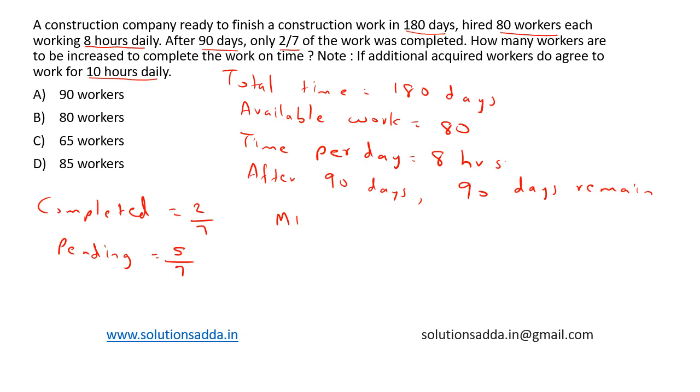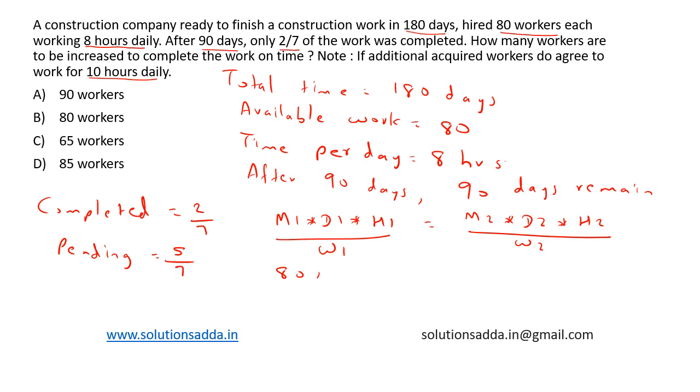From the formula, man-day-hours-work can be equated as M1 × D1 × H1 / W1 = M2 × D2 × H2 / W2. So: 80 × 90 × 8 / (2/7) = M2 × 90 × 10 / (5/7). Solving this, M2 is equal to 160.